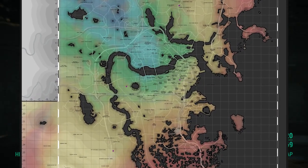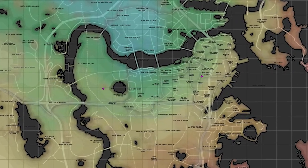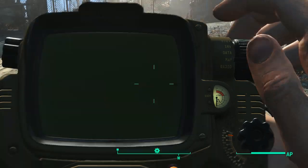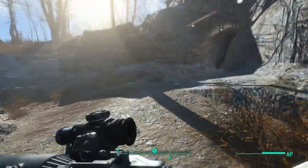I will show you here where to go and I hope to see you guys there. Once you get to Vault 81, go up this small hill, go to your right, and enter the cave.